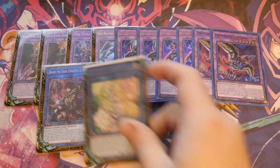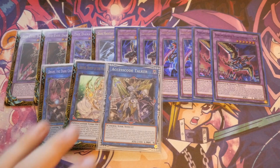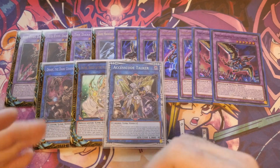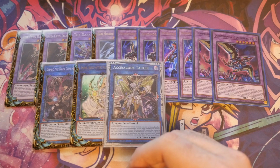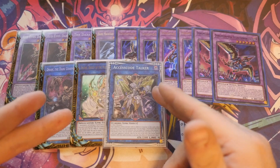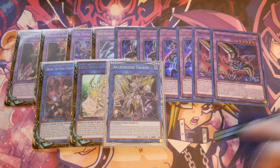For Link Monsters, you've got Dark Charmer going up into Selene, and then Access Code pushing for game. Your opponent is going to be playing a lot of Dark Monsters, especially in a Despia matchup. Any Dark you bring back gets you into Selene. As long as there are three spells on the field or in either graveyard, that's getting you into Access Code with at least two banishes and non-targeting destruction.